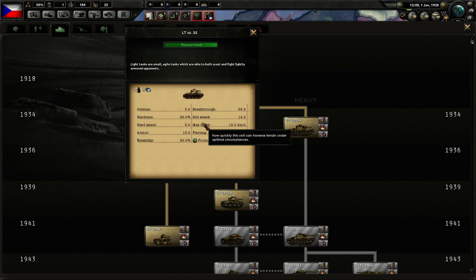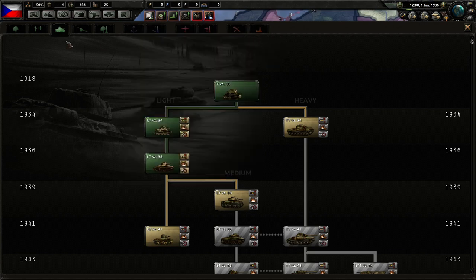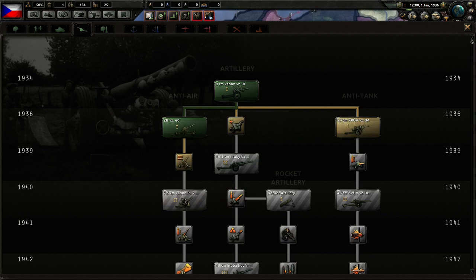Quite a few Czechoslovakian tanks then participated in the invasions of both Poland and France. But we are not going to allow that — we are going to stand our ground. Now, artillery: we don't have access to anti-tank guns, which would be nice for fighting the Germans.